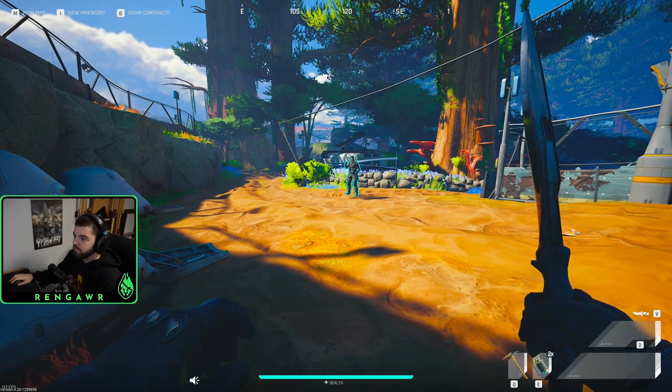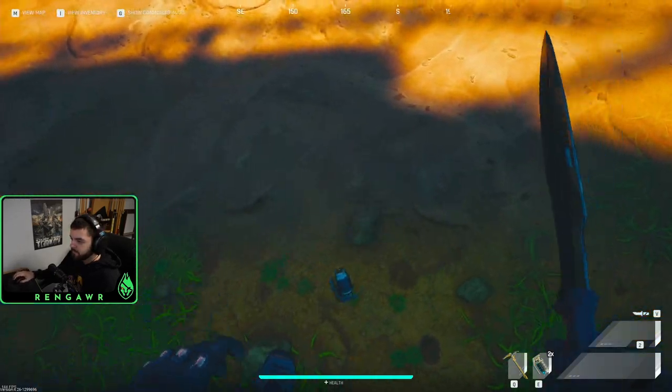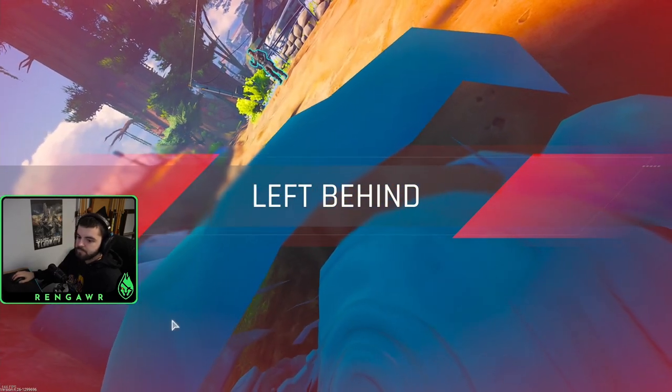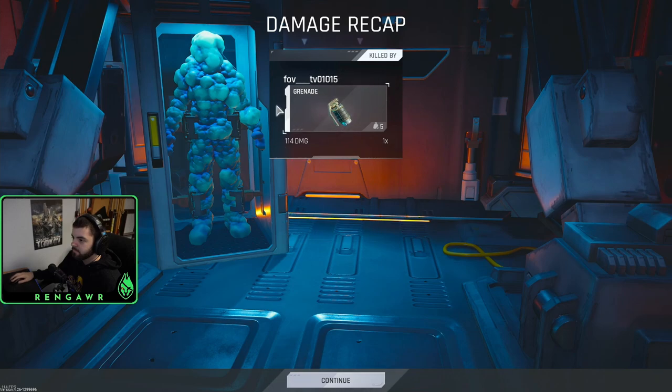This was our first test: seeing if you would just die from one grenade with no armor. No armor with a HE grenade — we blew up instantly off the first one and died. You can see in the death recap that I took a total of 114 damage. One grenade with no armor will just kill you instantly.